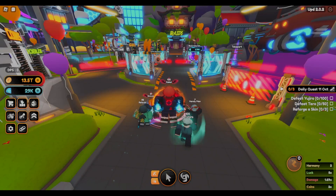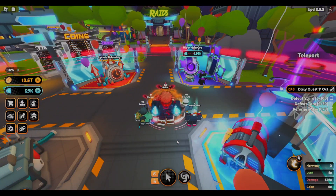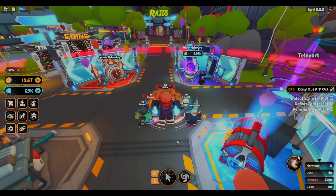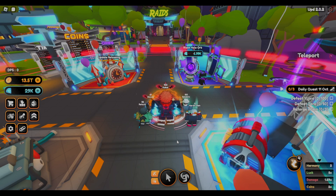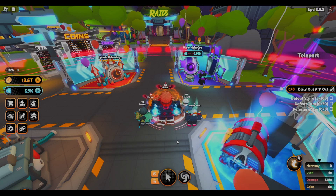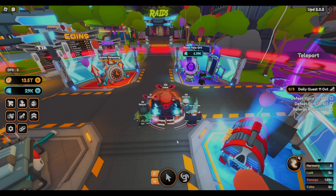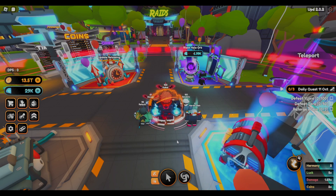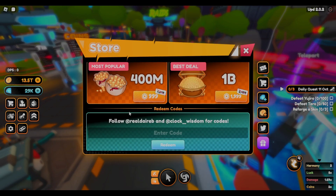The third way to get gems is codes. You can do this at any point in the game — you don't have to be advanced, complete any quests, or be grinding. This is definitely the easiest of all three methods, but it doesn't give you as many gems as the other two. To redeem, click the store button, scroll all the way down, and hit 'Redeem Codes.' I've already done a video on the codes — I'll link it pinned in the comments.